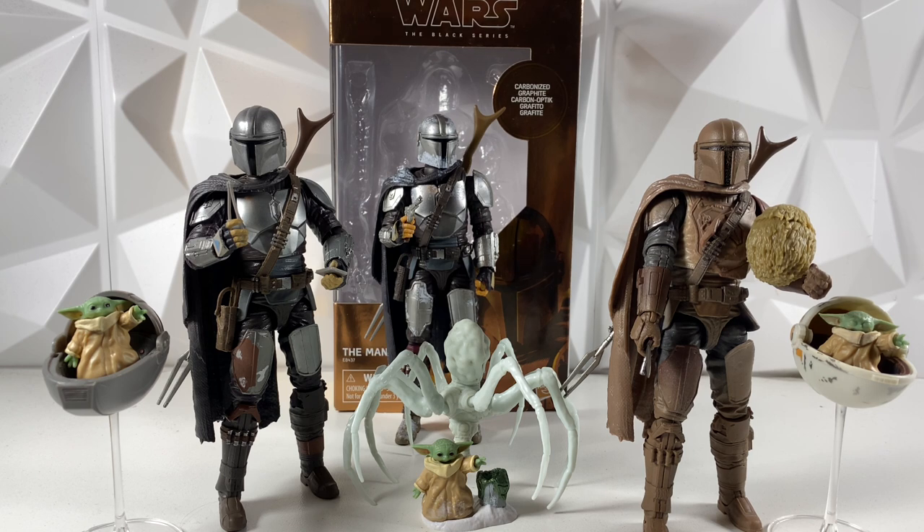Coming in first place for accessories, I did give it to the original Mando Build-up Pack. This one is top tier when it comes to accessories — it has a removable helmet, both the pistol and the rifle, five pieces of Beskar, the tracking fob, and then Grogu and the pram, and the jetpack. So he has everything, the whole package. He is the best Mandalorian for accessories and will be getting the full seven points.